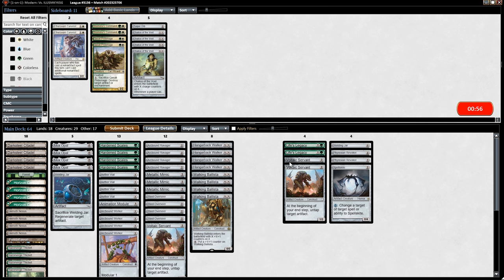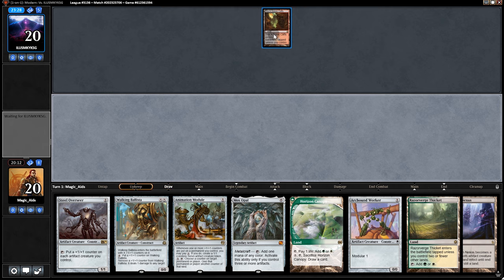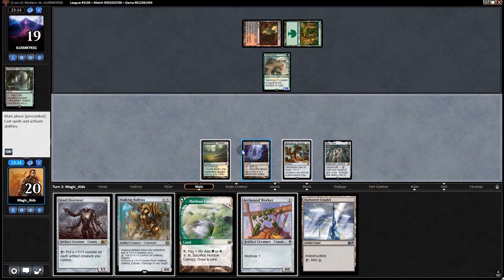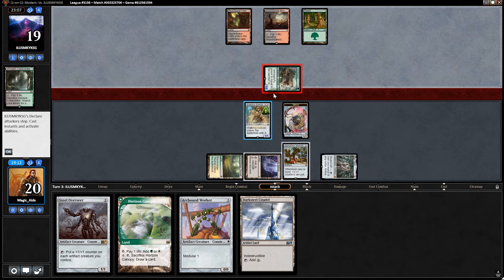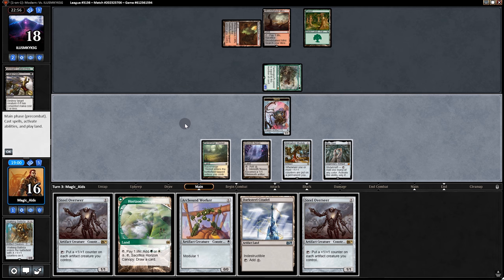Going into game two, I dump two Life's Legacies and two Servants to put in an extra Welding Jar, two Revokers, and Spell Snare. Revoker is mostly for Liliana and Grim Lavamancer, Spell Snare for removal. In game three we could resort to Chalices. Opening hand — we start with the Module, the Opal, and pass.